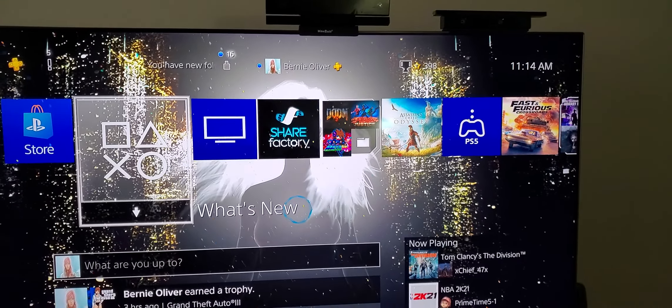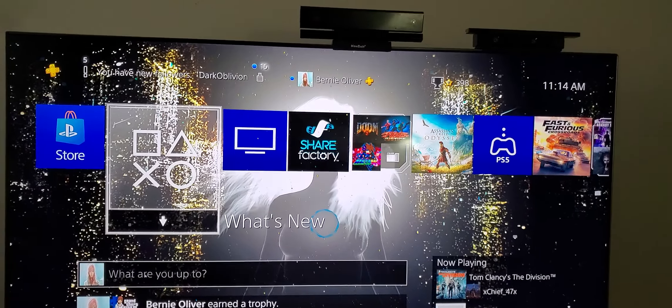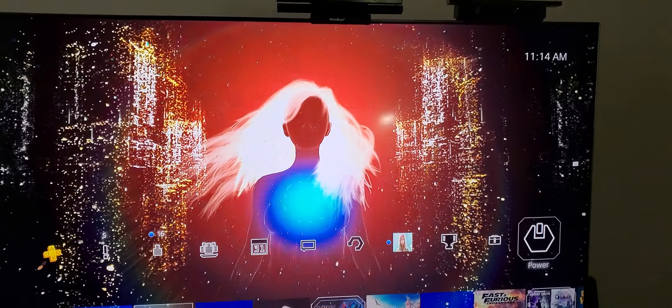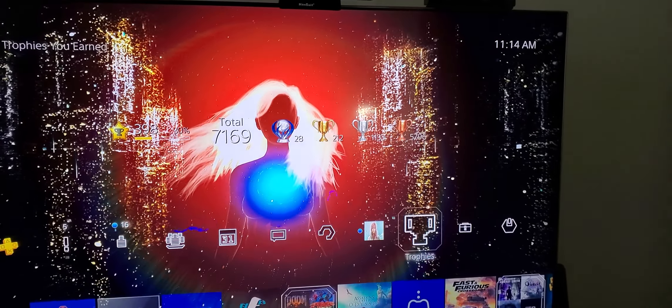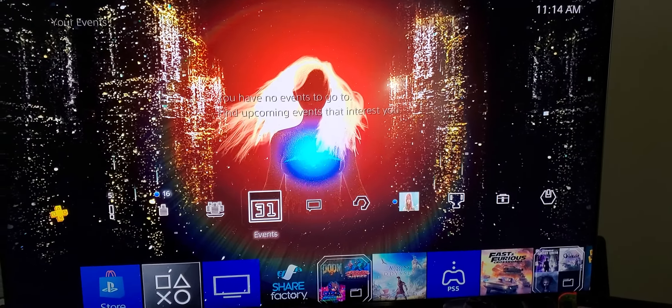What's up everybody, Big Ox Triple Six here, the Golf Gamer. Check it out, man — we're gonna go with this PlayStation 5 UI. Why? It's annoying as hell. On a PlayStation 4, pretty much everything is almost one click away. The PlayStation 5 is not like that, and it annoys the hell out of me. So let me turn on my PS5 right now — it's in rest mode.